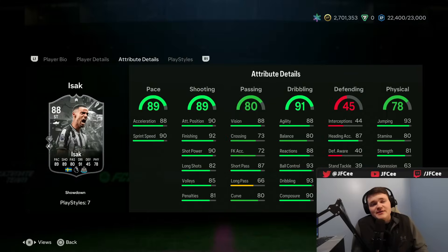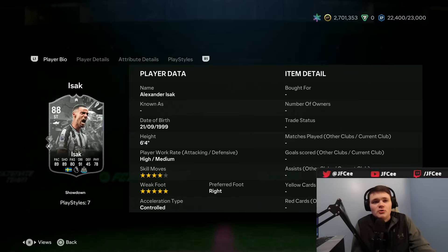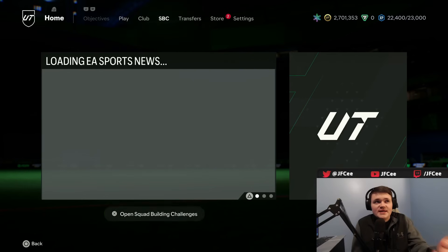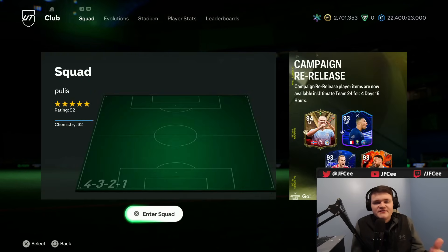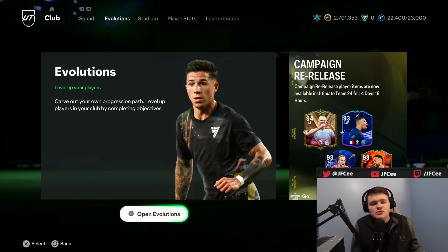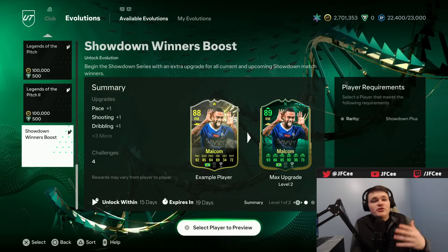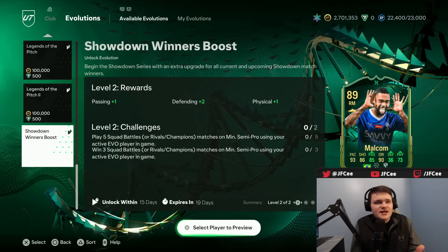The Ezak card looks great too. Showdown Series has actually been a pretty fun promo. Combined with the free upgrade — the City and Liverpool game was a draw, so all those cards get a plus one. You can then give them another plus one, which is plus two defending. So it's a plus three if they win, and a plus two if they get a draw, which is what Clark and Akonji are both now going to get.